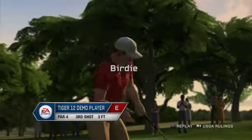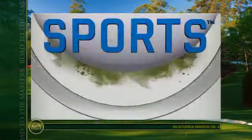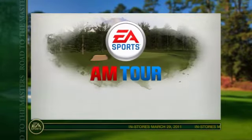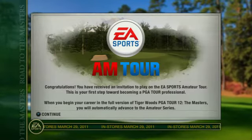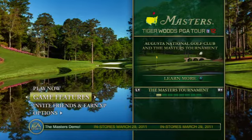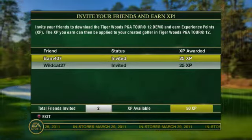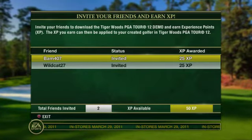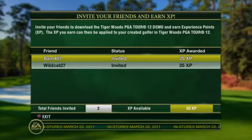Once you successfully complete the first 5 holes on TPC San Antonio in the demo, you'll automatically qualify to advance straight to the Amateur Series in the full version of Road to the Masters. You'll also have the opportunity to invite your friends to download the demo and earn XP, experience points, that will advance you in career mode. You can then use this XP in the full version of Tiger Woods PGA Tour 12, the Masters.